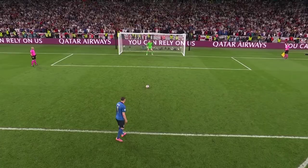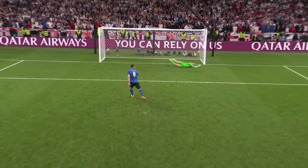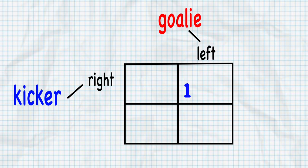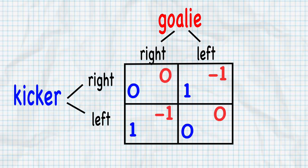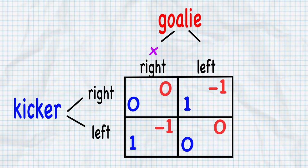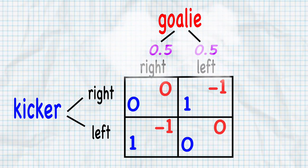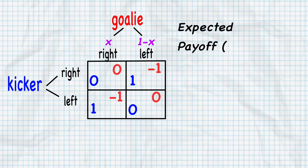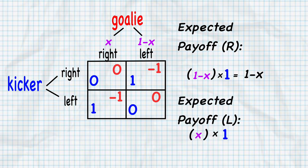Can't all be cookies and cute kids — we gotta break the numbers out at some point. For simplicity, let's assume the goalie always saves it if he jumps the same way I kick, and I always score a goal if I kick the opposite way that he jumps. So the payoffs would look like this: if I go right and the goalie goes left, I score; if I go right and the goalie goes right, no goals are scored — similar outcomes for going left. Now let's define the goalie's probability of going right as x, therefore his probability of going left is 1 minus x. If I go right, I can expect a goal 1 minus x percent of the time, and my expected payoff is 1 minus x. If I go left, I get a goal x percent of the time, so my expected payoff is x.